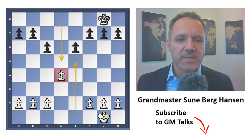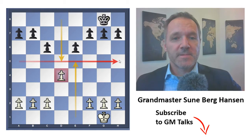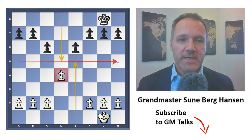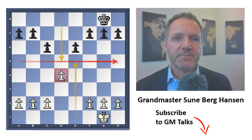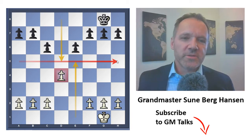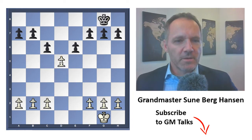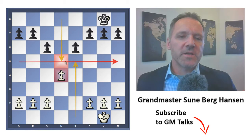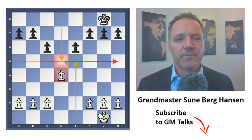We can also see — and this is very important — that this whole row is free and this is where the fighting will take place, mostly. The structure also determines that this square is, of course, the most important square. You can just feel it from the pawn structure.